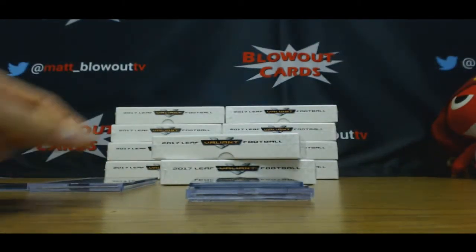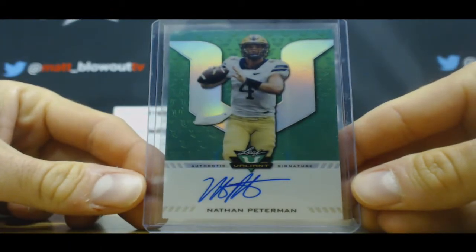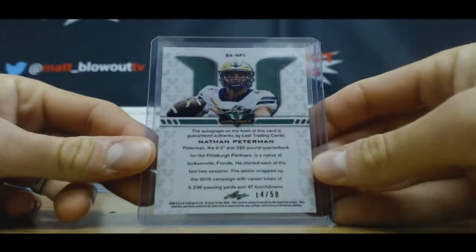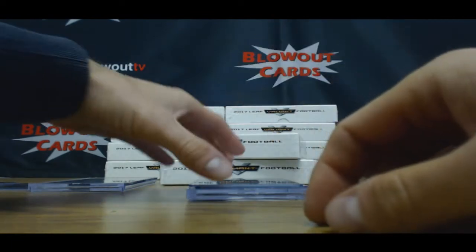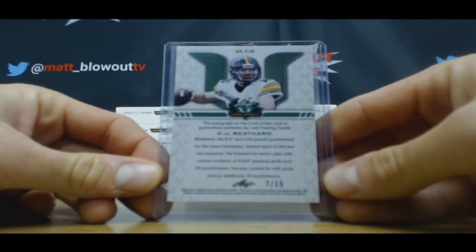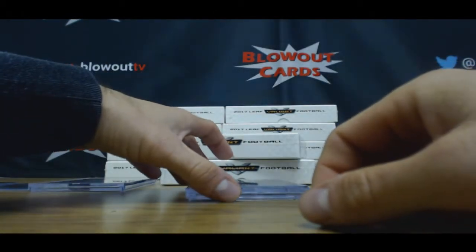Alright, we were talking about this guy earlier — Nathan Peterman, 14 of 50. Another quarterback: CJ Beathard. Purple, that is seven of 15. TD Machines.